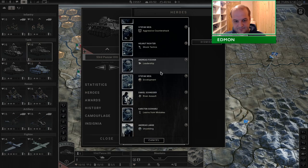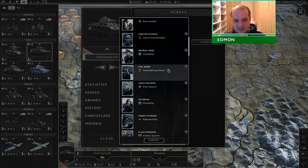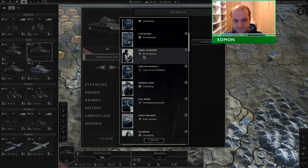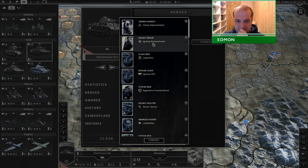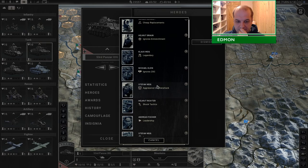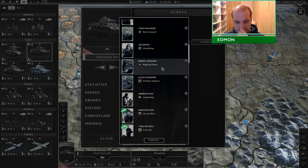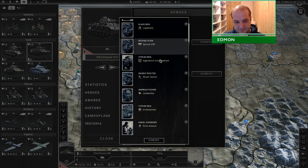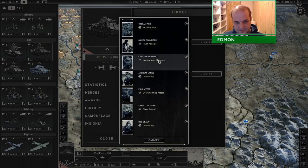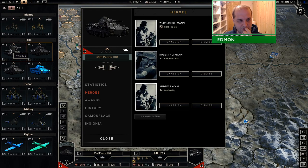Field repairs. Overwhelming attack. How to build the other KV — probably reduced slots, because it's very expensive slot-wise. I had artillery support on it previously. Let's go with leadership, because that's actually a training tool that will help this guy level up.